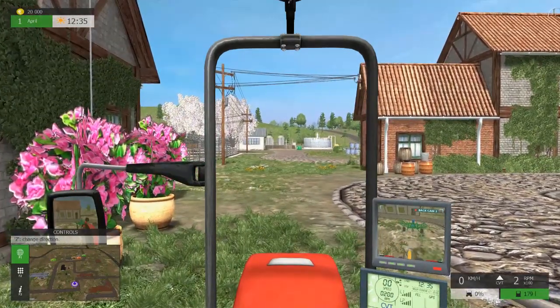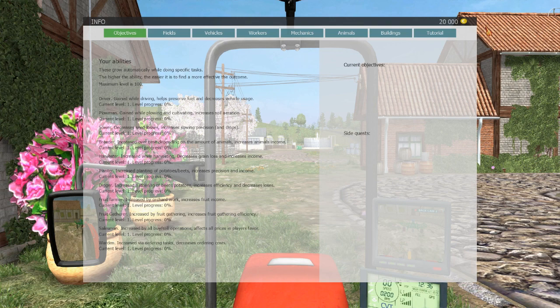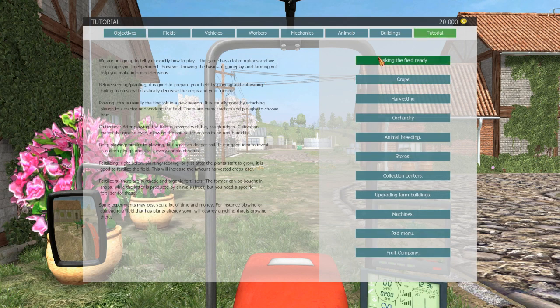Although the tutorial itself — nothing from the tutorial made it through to your levels or progress. You can see I'm now a driver at zero progress. The tutorial end of it — you can go back to the stuff you didn't really get to. I think it only takes you as far as harvesting. Orchardry — every field you own can be turned into an orchard and vice versa. Animal breeding — I think these just tell you about these things. Collection centers, upgrading machines, pad menu.